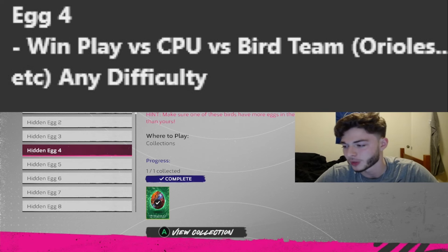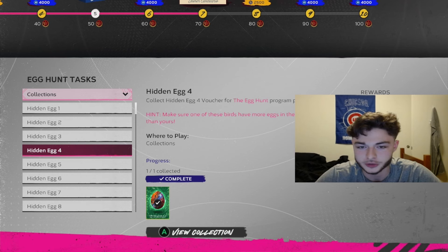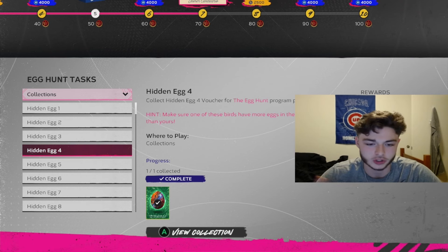Number four is pretty simple as well. You want to win a Play vs. CPU game against the Orioles, Blue Jays, or Cardinals. We had this one last year as well, so this isn't too hard. Just knock that out — you can play on Rookie if you want. It's really easy.